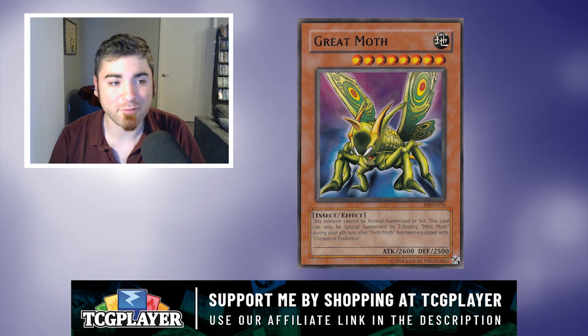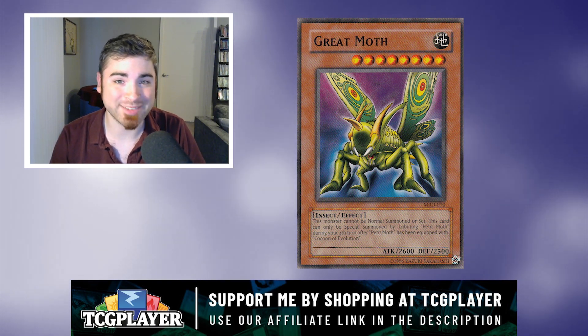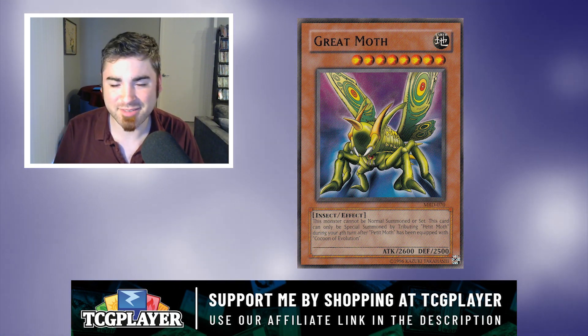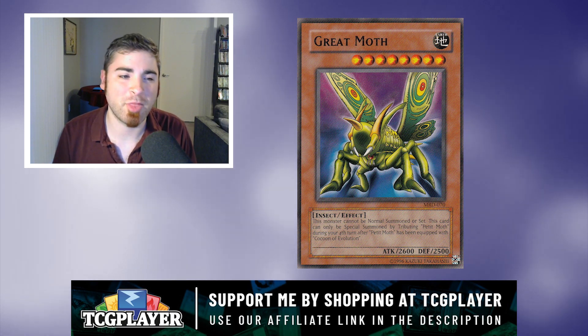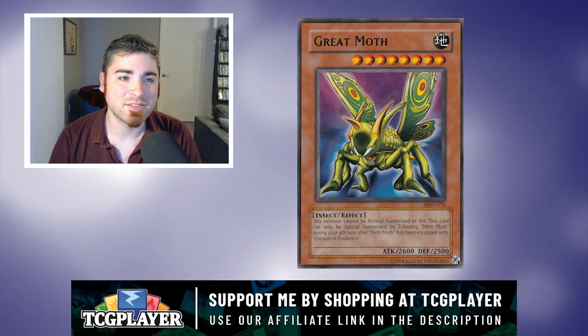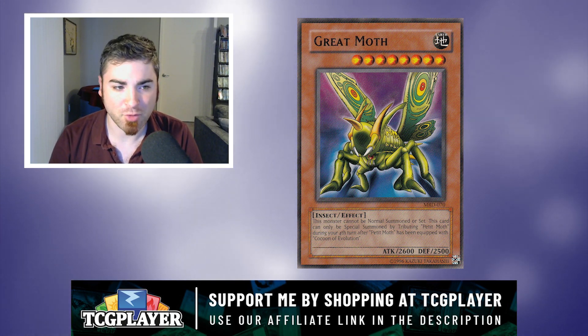But keep in mind that in Metal Raiders, the set Cocoon of Evolution came out in, we already had board wipe cards like Dark Hole, Raigeki, Tribute to the Doomed, and Fissure. Fissure is definitely going to take out Cocoon of Evolution with that zero attack. And to wait four turns for Great Moth, which only has 2600 attack? You're better off just tributing for a Summoned Skull on your first turn than waiting for a monster with slightly more attack. Waiting six turns for Perfectly Ultimate Great Moth just feels so incredibly long.